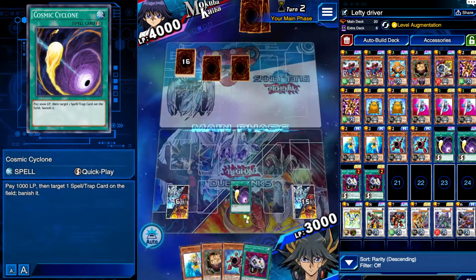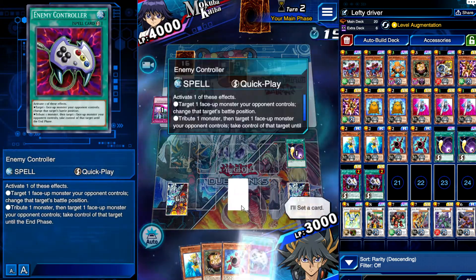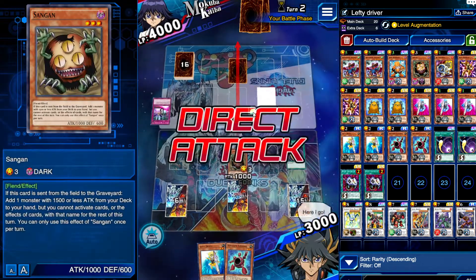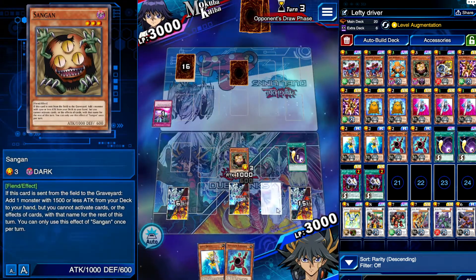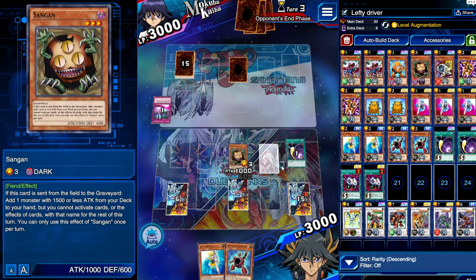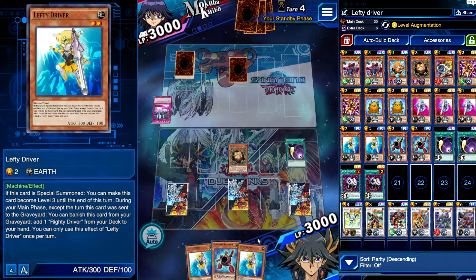I think what I'll do is normal summon Sangan and then swing in with Sangan, so we're on an equal playing field with life points. If Sangan gets destroyed, we'll get our Lefty Driver, Righty Driver, or whatever we really want. I guess we just keep it going — the good thing about Righty Driver is you can grab Lefty Driver from hand, deck, or graveyard, so it's never really a dead card anywhere unless it's banished.